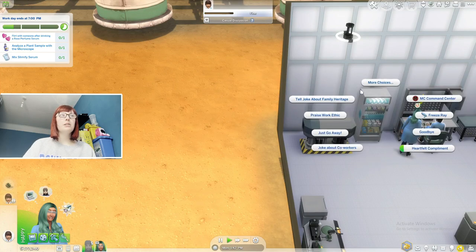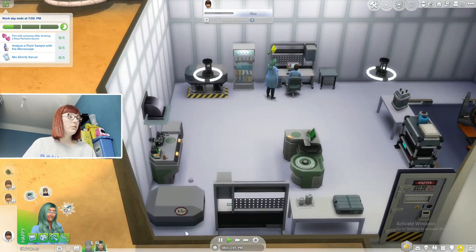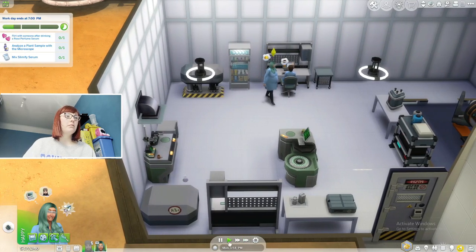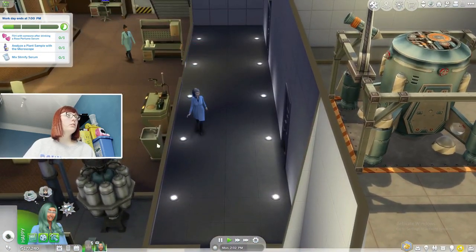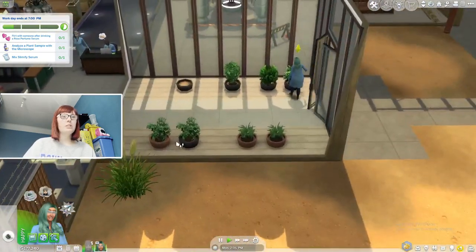We can now ask him for crystals and metals — that's what we're going to do. We need as much stuff as we can get. She can collect the sample but it won't actually let us use the sample — she can't send it to the Geo Council either.